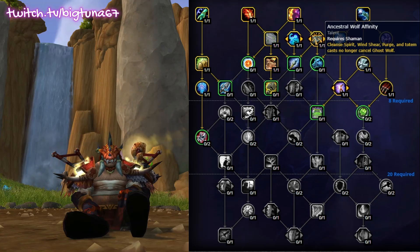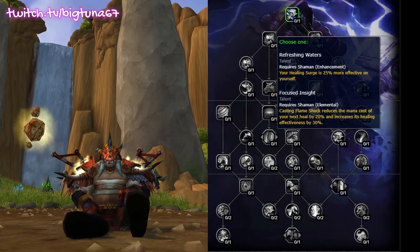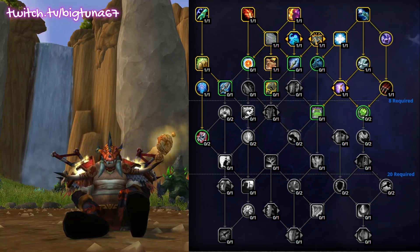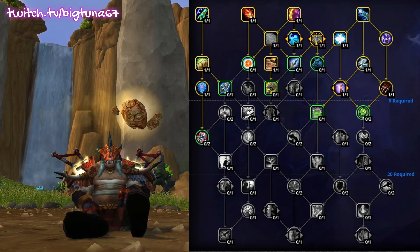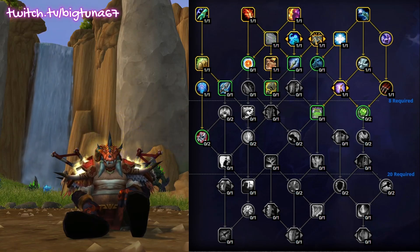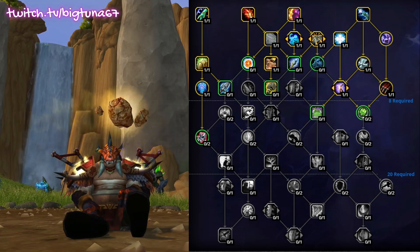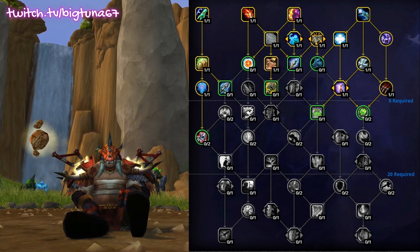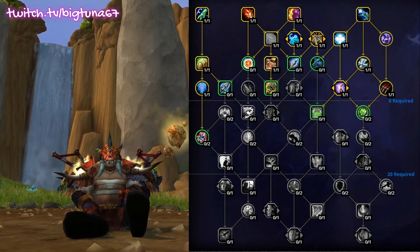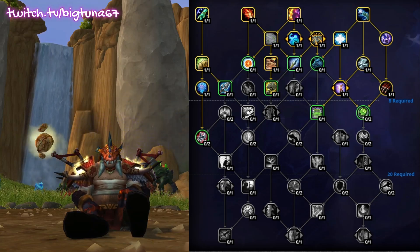Ancestral Wolf Infinity is now within our shaman tree. It used to be right here in this talent node between Refreshing Waters and Ancestral Wolf Infinity, but Blizzard finally came around and said it's in a pretty odd space — it needs to be in the general shaman tree. I say this all the time: there are just a lot of abilities within your general tree that don't fit right, and vice versa, talents like Spirit Walker's Grace being in your spec tree doesn't seem right. Why is Master of Weapons and Flurry here? It's pretty directed towards one or two specs, so it doesn't make sense for it to be in the shaman tree. But roll with it, I guess.